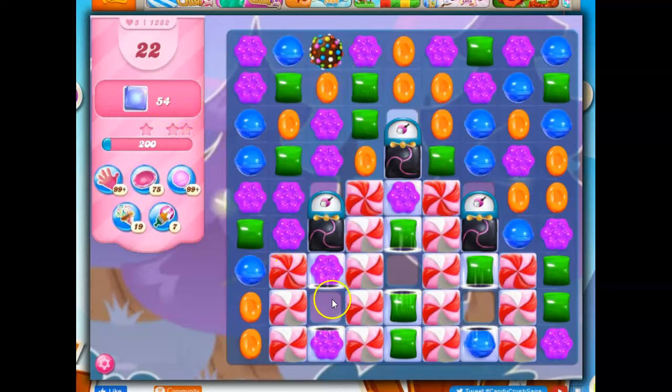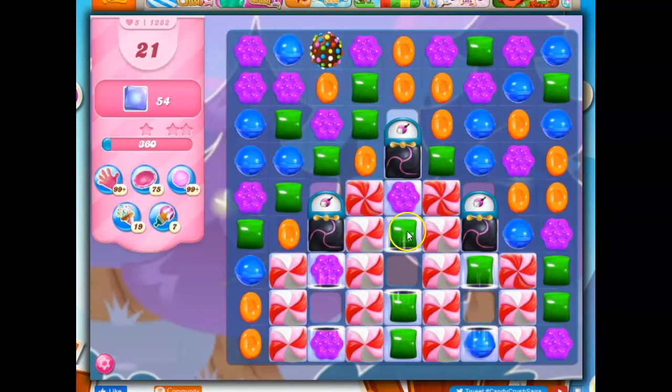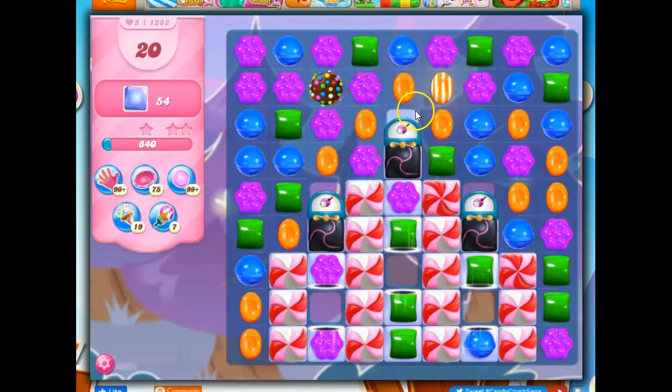I've got to get through the blockers on the board in order to clear out the jelly. And once I open up these licorice shells, I'm going to be getting some ticking time bombs. So there are a lot of different things to be concerned about with this board. I'm hoping maybe I can get this set up with another special.